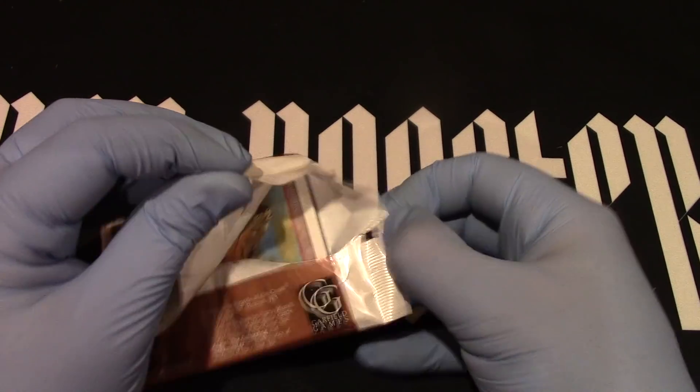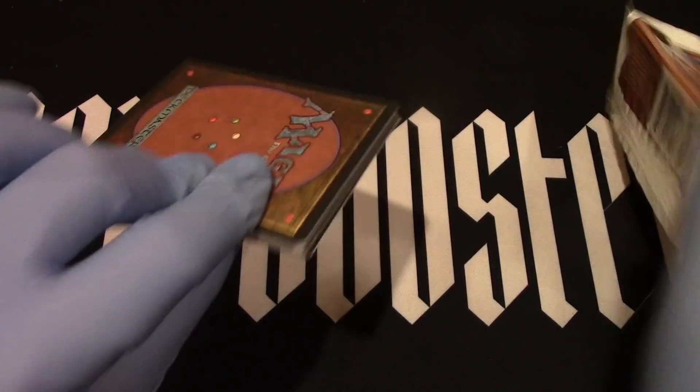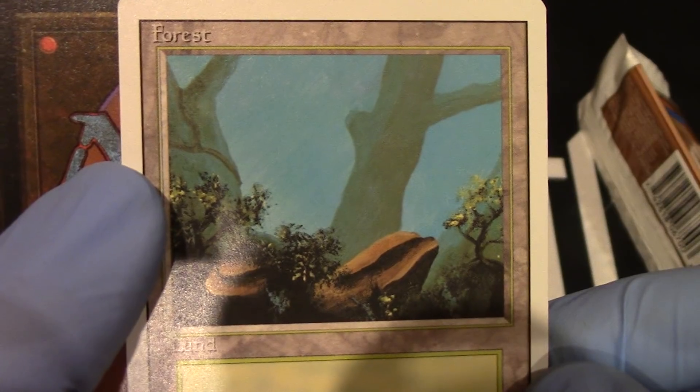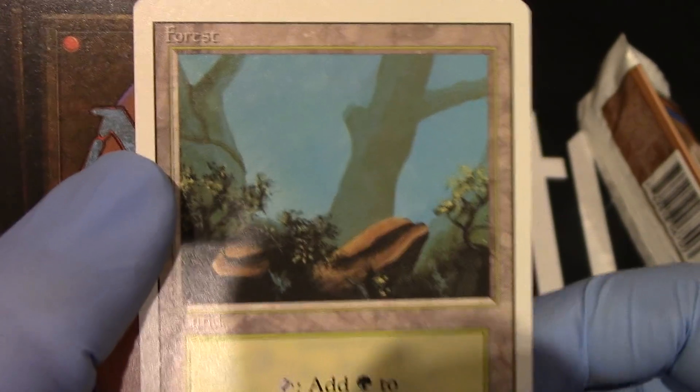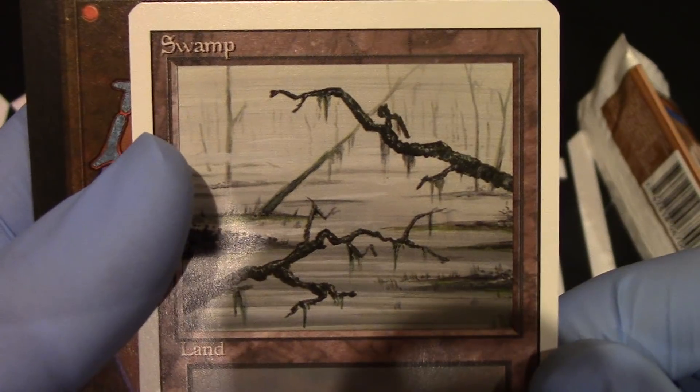Went through the looking glass. We know we got an uncommon mountain — that's fantastic. Forest, there it is. Forest. Swamp, there it is too.